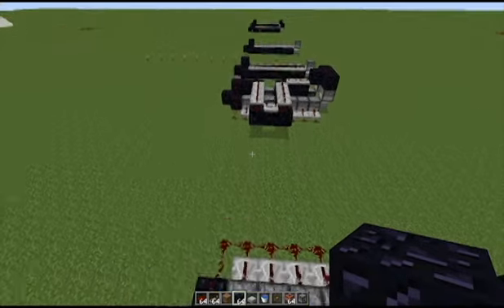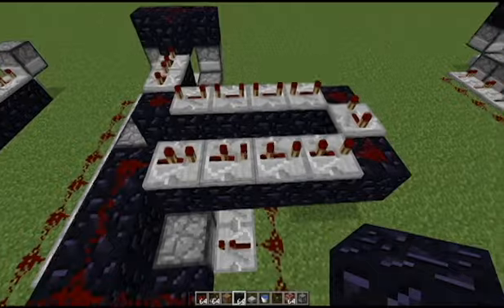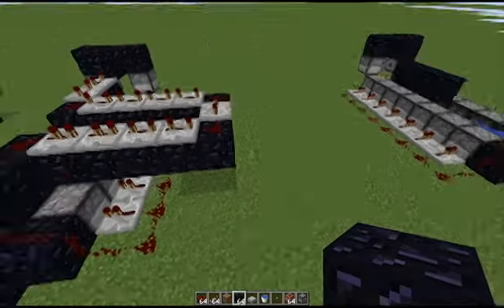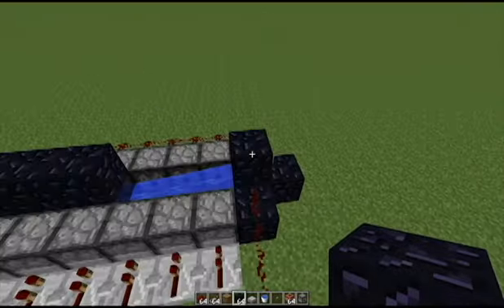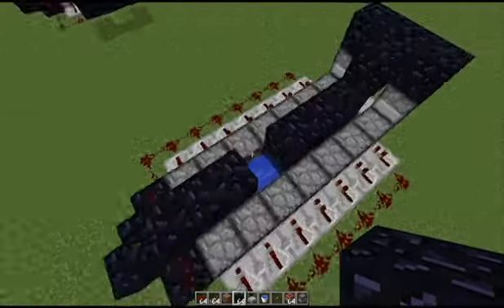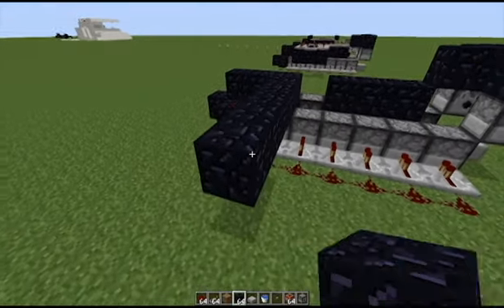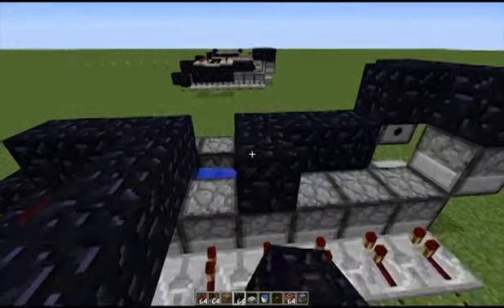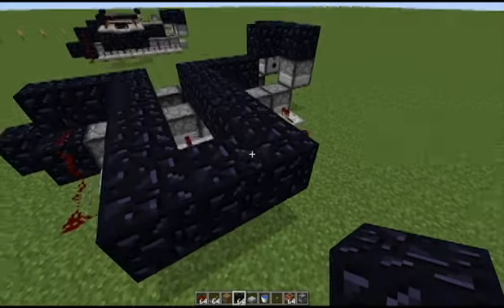Let's see how many blocks I went out on this cannon — I went out five blocks. So let me just do that, and I have two blocks above the water there. So I'm putting two blocks right here above the water, and now I go out five blocks. I do the same on the other side. And this is just so we can create like a loop sort of thing.